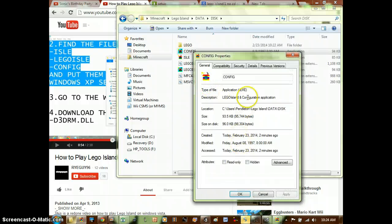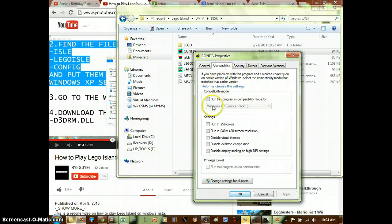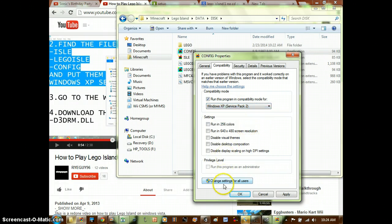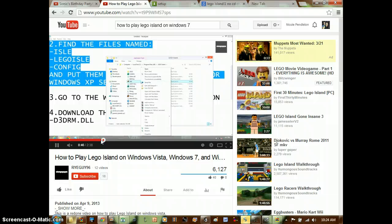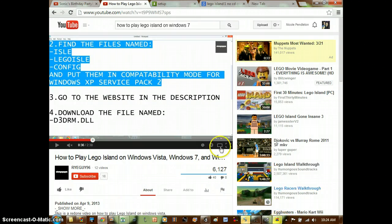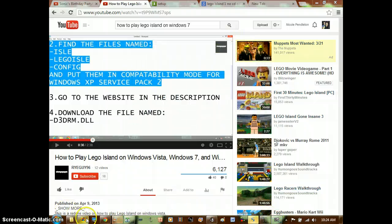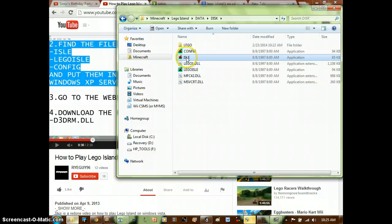Go to previous, then go to compatibility. Make sure this is set to Service Pack 2, and this one is also Service Pack 2. Make ISO e, Lego ISO e, and config as Windows XP.